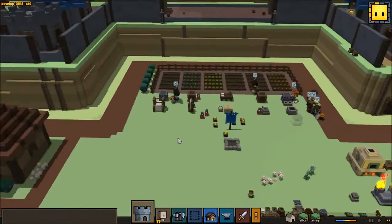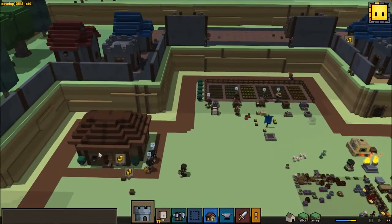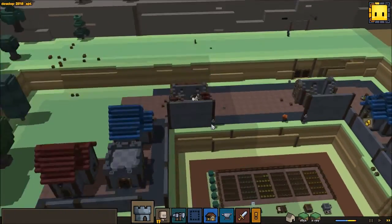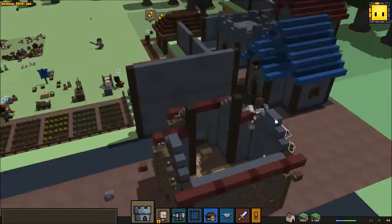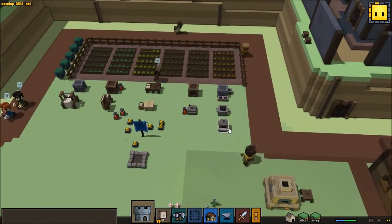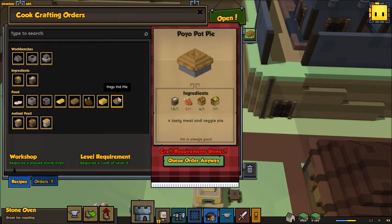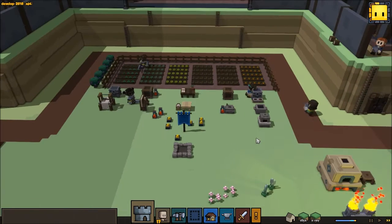Looks like we have a pretty good food score though. Everybody's seemingly able to eat. We might need another dining hall or something — that will come later. This is working fine. Stone oven — thank you so much. So we can at least use all the stuff we've been making. Peasant bread is better than no bread, you know what I mean? Pretty sure that's accurate.